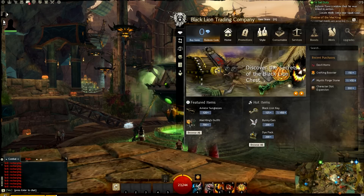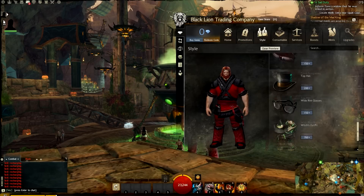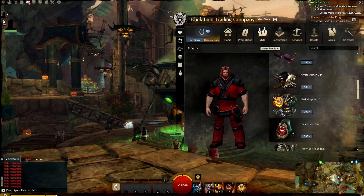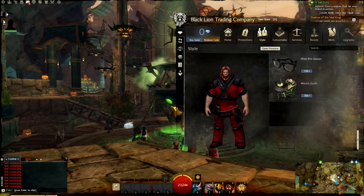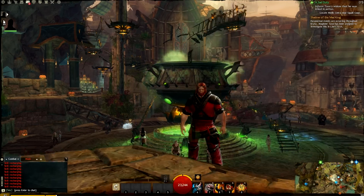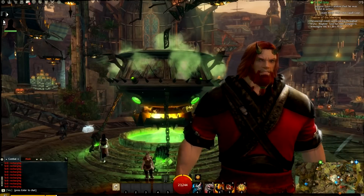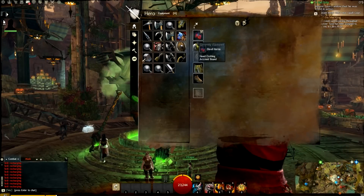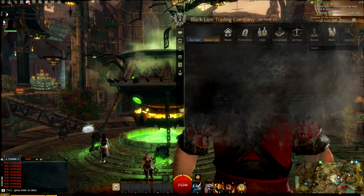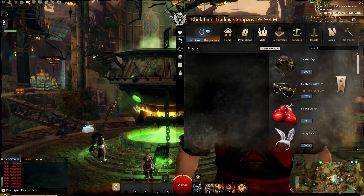One of the things everybody should do is go into the Style tab. Scroll down and you'll find the Devil Horns. I already purchased them, but you can get these absolutely for free. You can see I look devilishly handsome with them equipped — they count as town clothing. Make sure you pick those up because they are free.